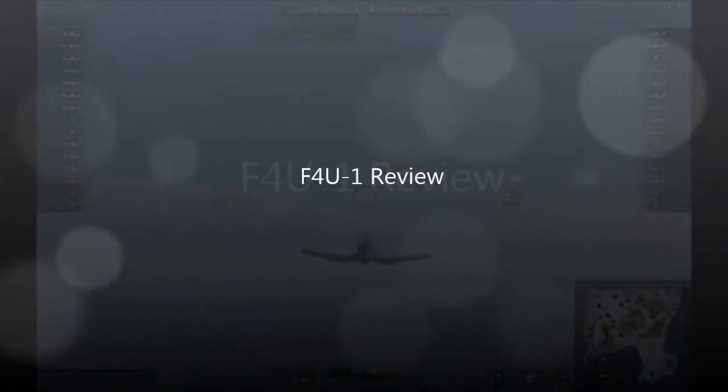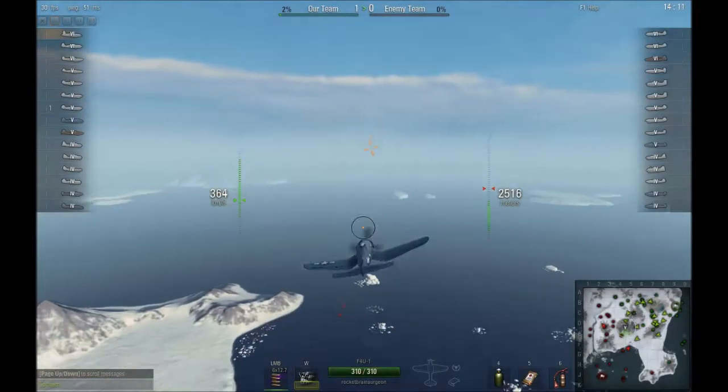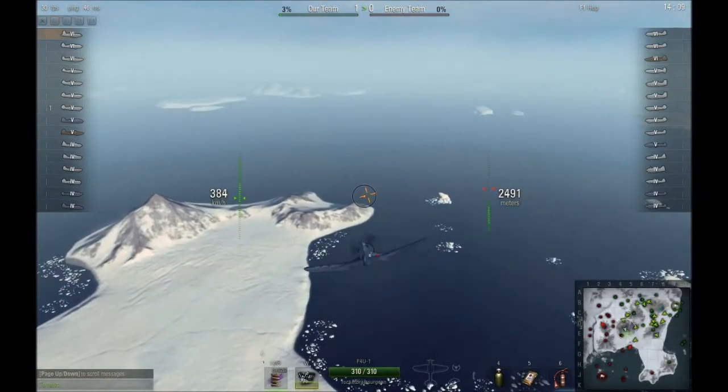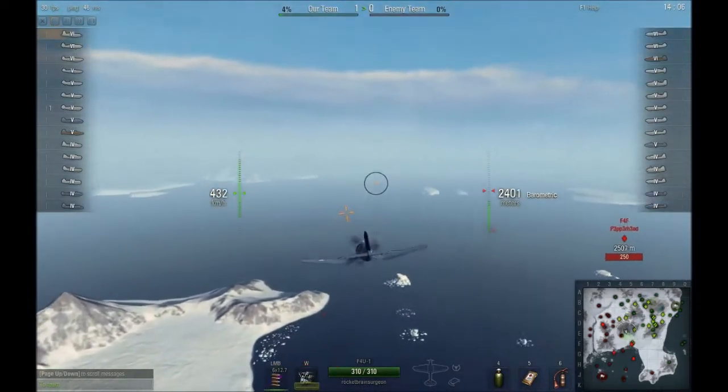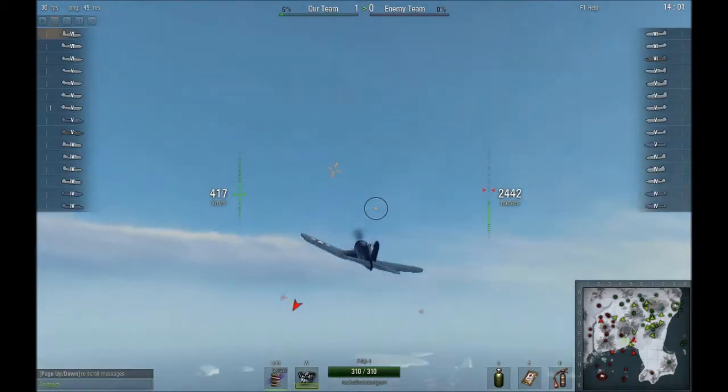Hey, this is Rocket Brand Surgeon, and today we're looking at the F4U-1. This is a Tier VI light US fighter, characterized by really good climb, decent energy retention, decent turning. It's kind of a hybrid between a boom-and-zoom and a turn-and-burn fighter.